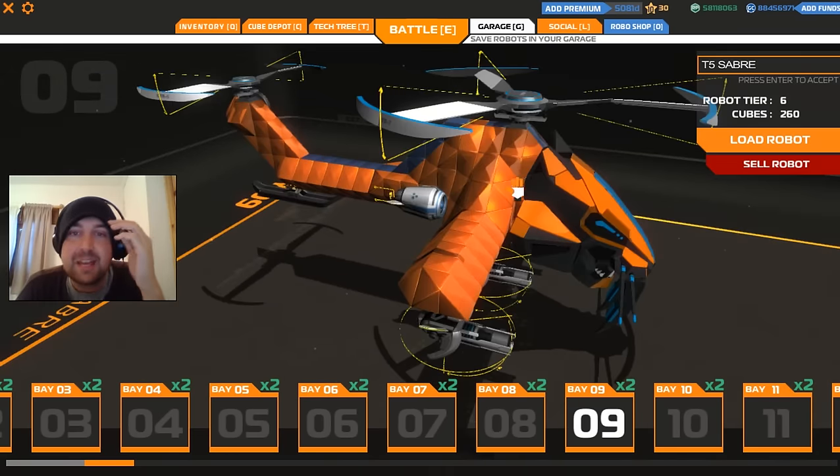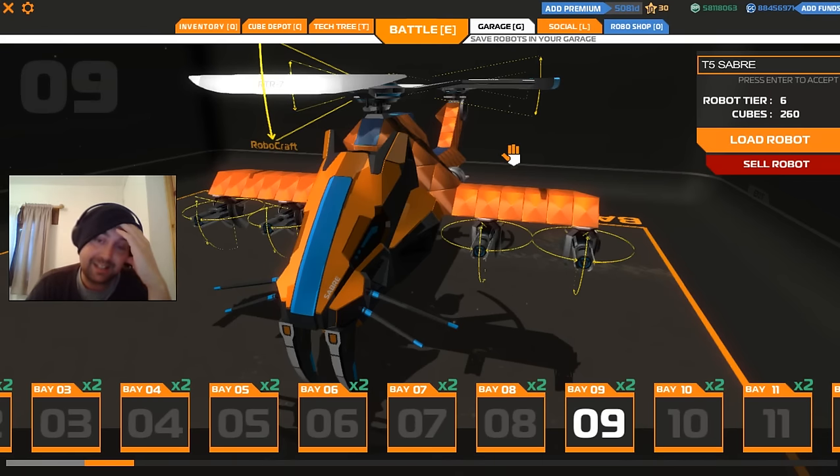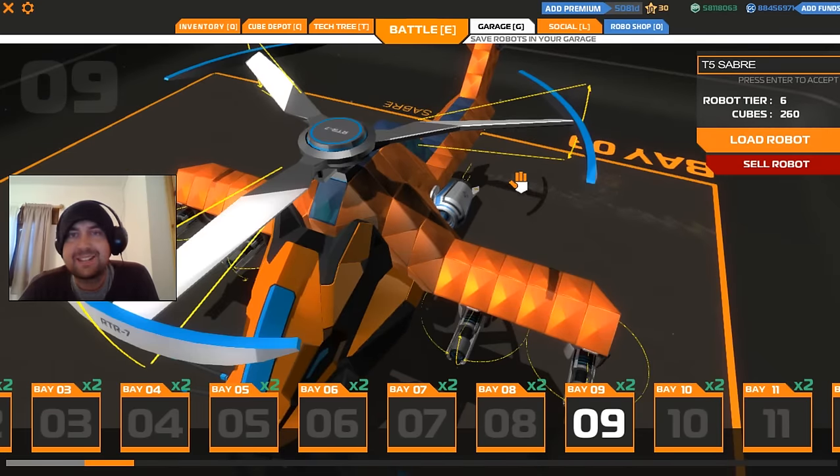Bay nine — it's the Sabre. It seems I went through a bit of a phase of buying designs early on when I was given the GC. I was going through designs and revamping them. This is the Sabre. I haven't got around to revamping it yet — I really should do that at some point.